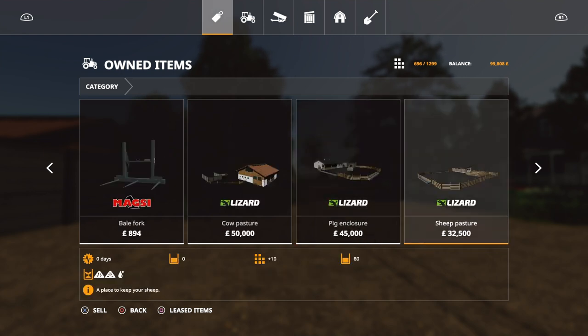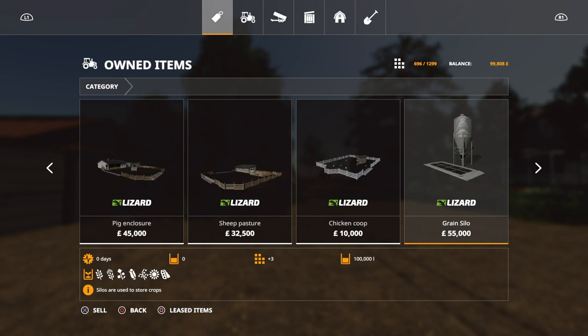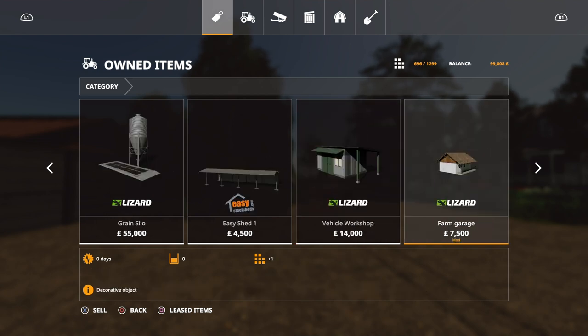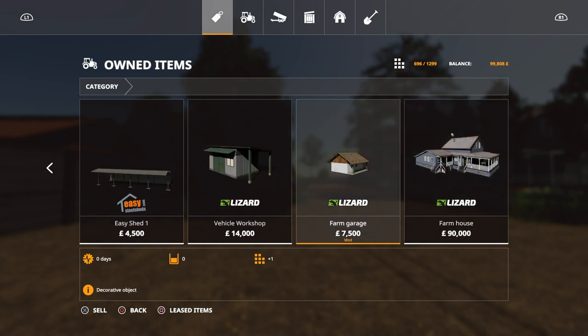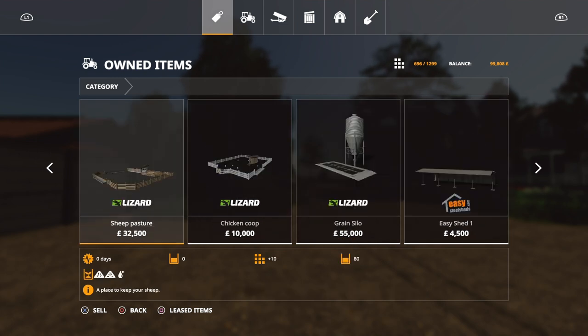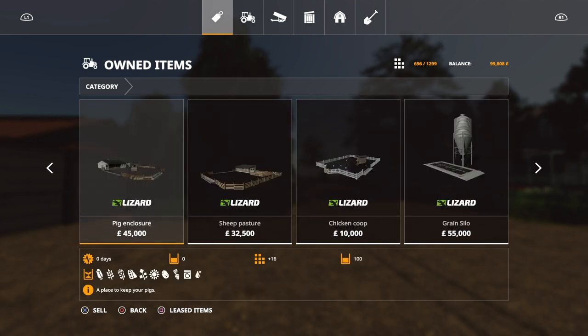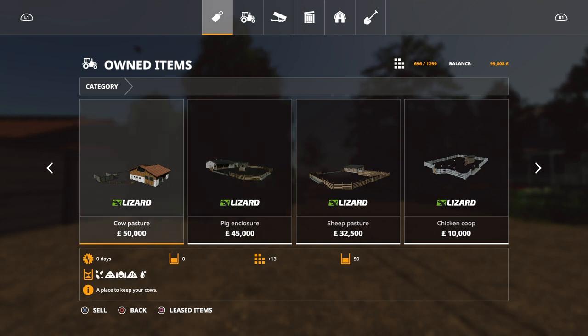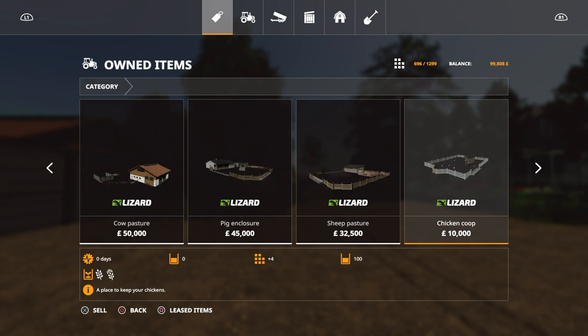We start with a cow pasture, pig enclosure, sheep pasture, chicken coop, and a grain silo. Easy shed one, vehicle workshop. The only thing that is modded is the farm garages — that's not a standard one, that's a modded one. And the farmhouse. The rest of it is pretty much standard Giants fare. So all the triggers for those — for water, hay, straw — feed troughs are all as you would expect from the standard in-game ones.